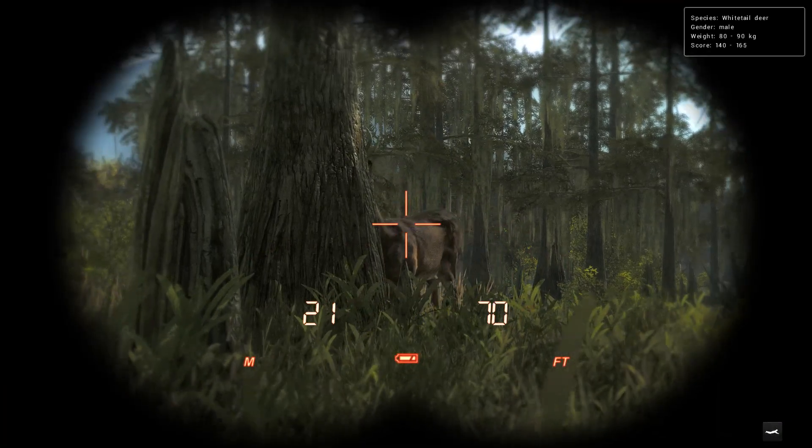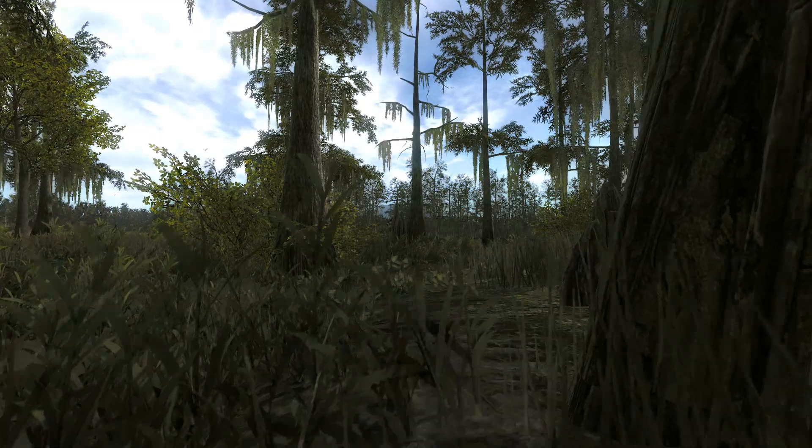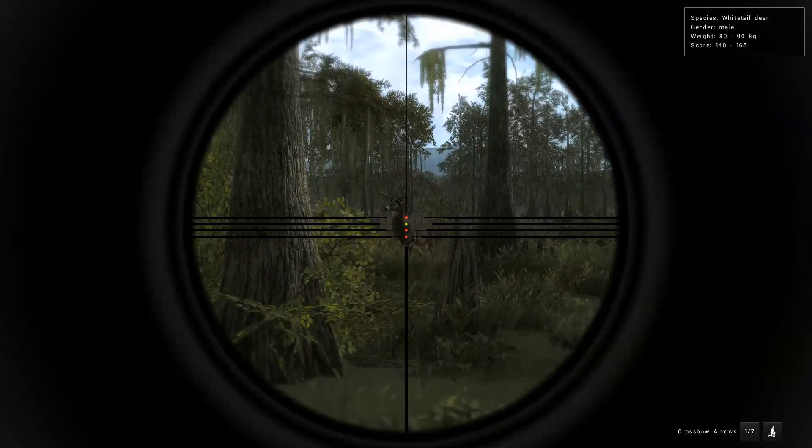We've got a pretty nice looking whitetail coming in. We've got 140 to 165 on the score estimate, and I think he probably is right around 160. So we'll take him with the reverse draw — nice of him to stop right there.